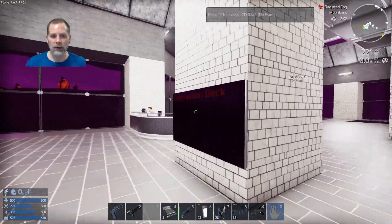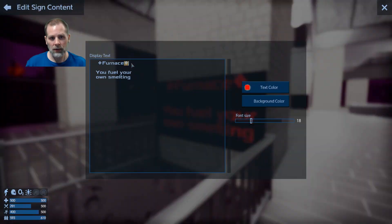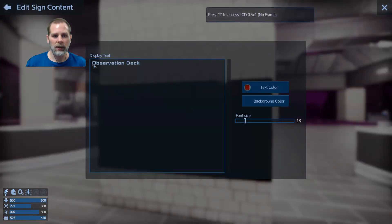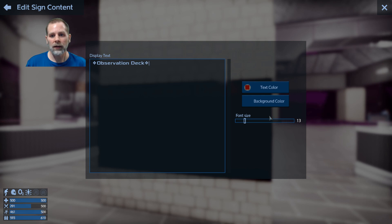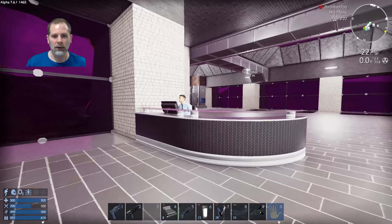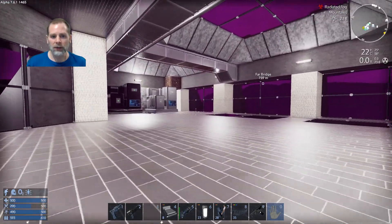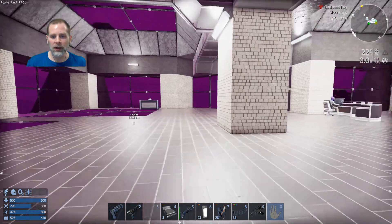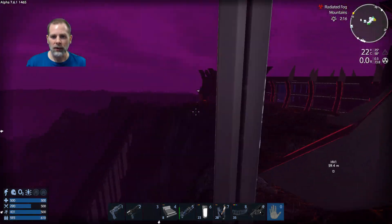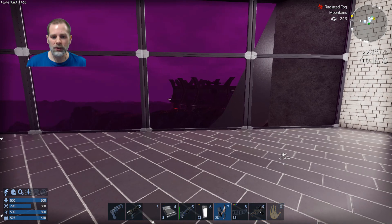Over here we've got the observation deck. I'm going to grab one of these signs and put that on there. We're probably going to have to change that to a smaller font size - yeah, 12. I'll probably end up putting some signs for, like, will call or if you already had tickets or some deal like that. So we've got this area here and we need to do something with this observation deck.